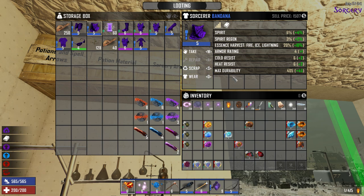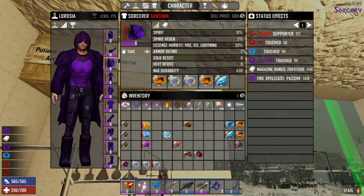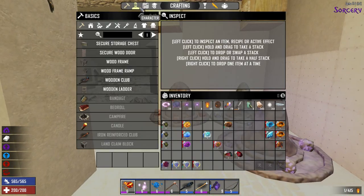The armor rating on that one is 4, and it is definitely a boost on armor rating and a boost on cold and heat resistance. So you definitely want to try to get maxed out armor, and then you can take full advantage of all the runes that you can put in them. Now I'm going to go ahead and start off with armor runes.